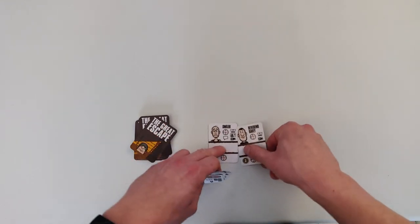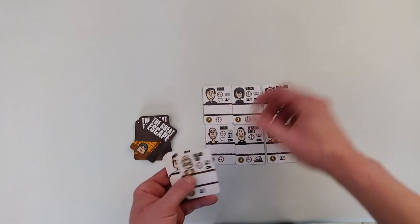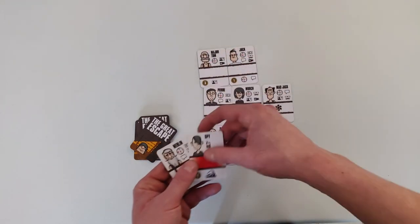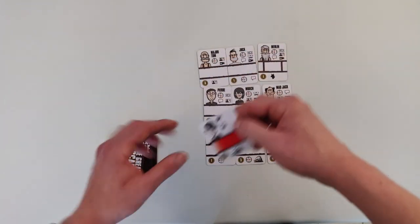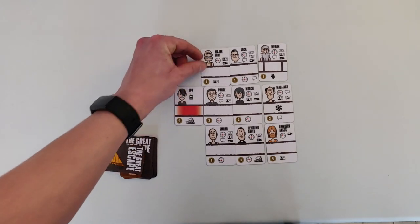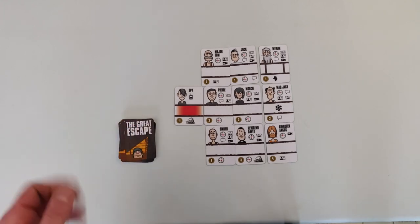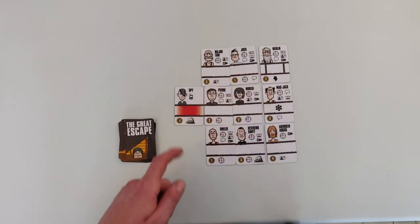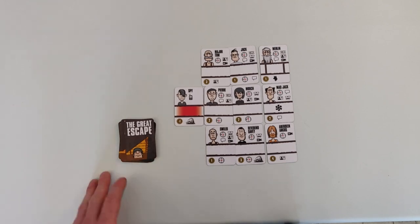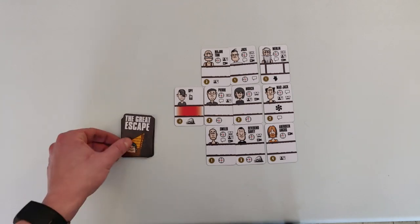These are now our escapees. The items next to their portrait are their equipment, and the compass shows the direction they're heading. This starts the last part of the game — the manhunt. These nine guys, together with the spy, have managed to escape out of the west tunnel. Now we draw cards to see if they're captured.